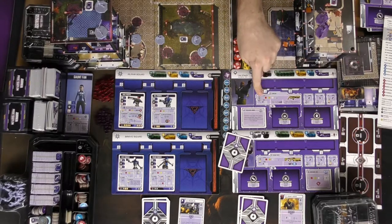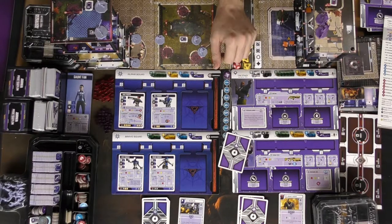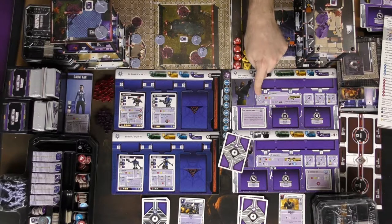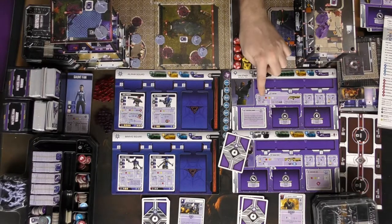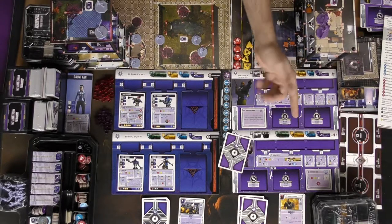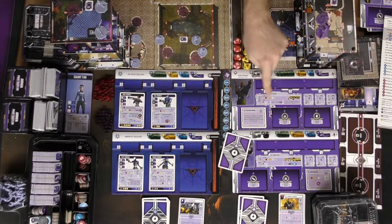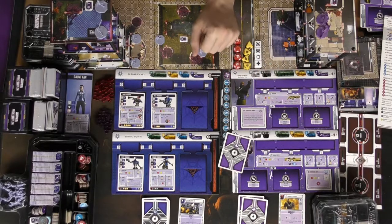There is a primary action which has a crosshair symbol on it, and you can use one of those once a turn. There's also the sprint, which can also be used once a turn. You can choose which you want to utilize. There is a jump, which is a bonus thing you can utilize, and a dash as well with a check mark.